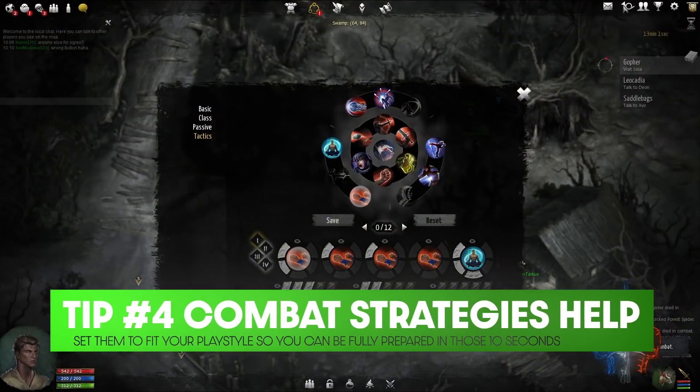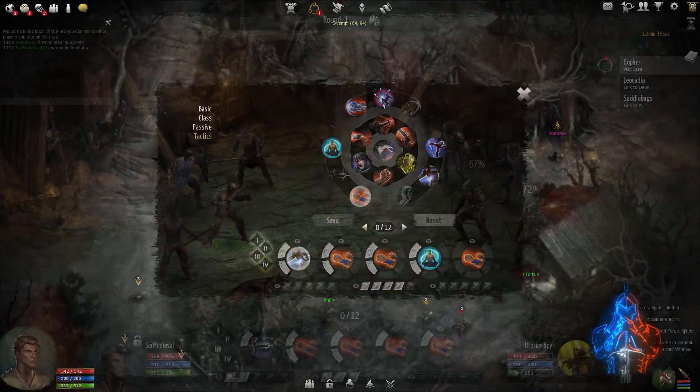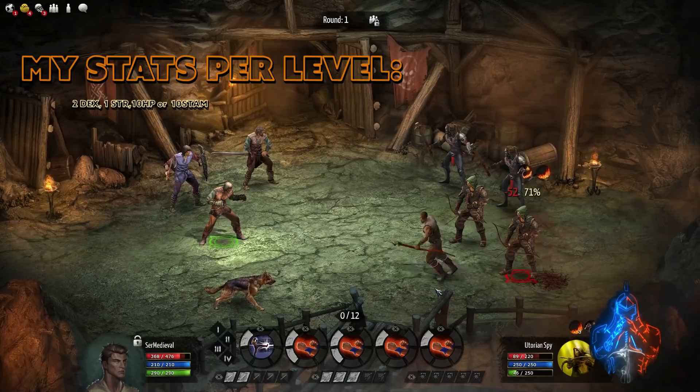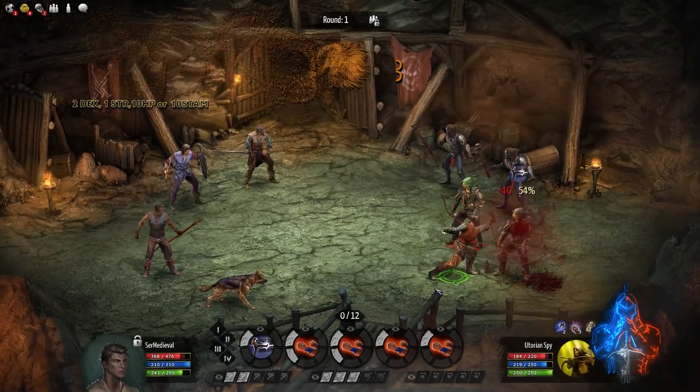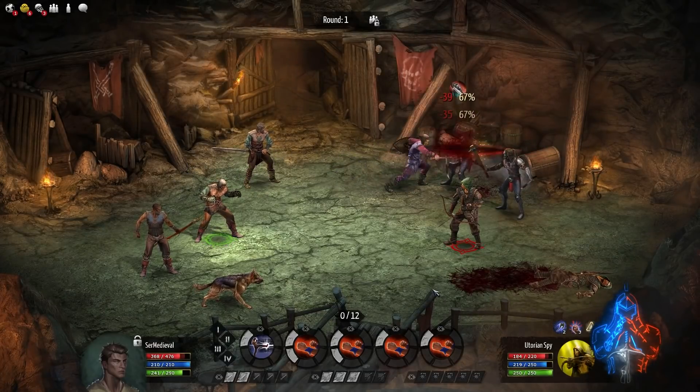The fourth tip is that you always want to start this game out of the tutorial by setting up your combat strategies to best fit your playstyle. Sometimes it can be more beneficial to set up a combat strategy with 5 different actions but fewer action points spread through them, as opposed to 2 or 3 with more allocated to each action. Keep in mind that allocating these points does not increase your damage but just the chance to hit. For example, I play a sheed, and since a lot of my attribute distribution revolves around dexterity, I can set up strategies with 4 or 5 attacks with only 1 AP in some of them and still land those hits quite often.